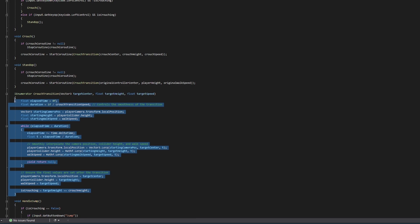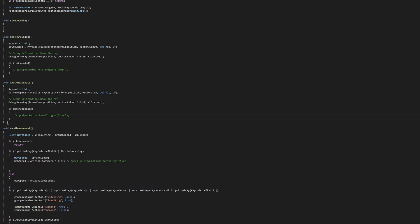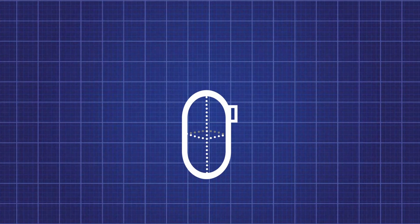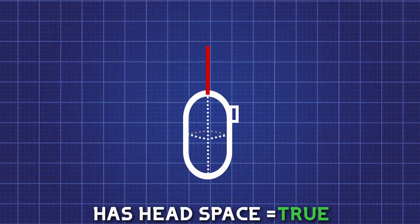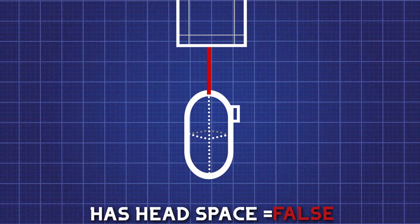I also smoothed the crouching transition, and did a little bit of math to detect if there is an object above the player, and to stop them from uncrouching if so. This works by shooting a raycast out the top of the player and then checking to see if it collided with anything. If it did, then it will ignore the player's attempts to uncrouch.